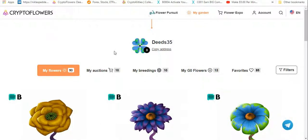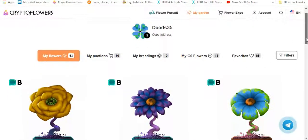There are a few things that have changed. As you can see from my dashboard, there's a lot going on — the amount of flowers, the amount you've got on auction, your breeding, your G0 flowers, your favorites, and everything.